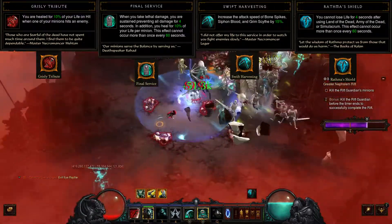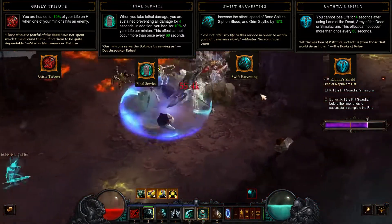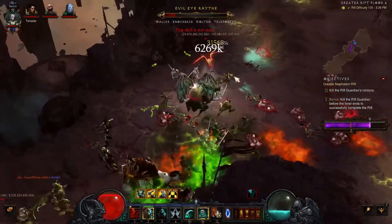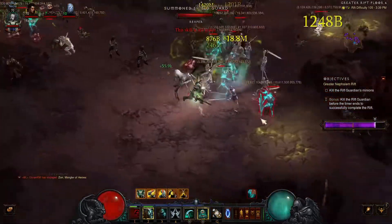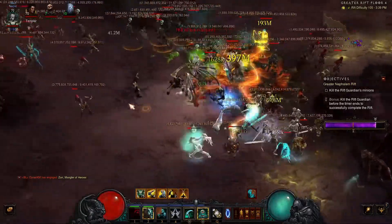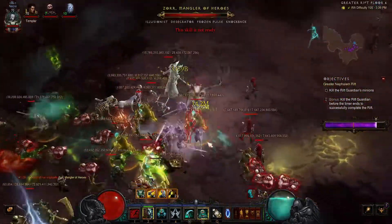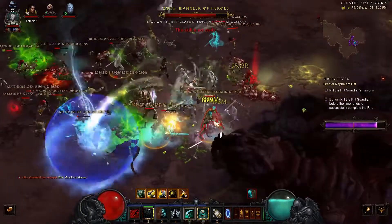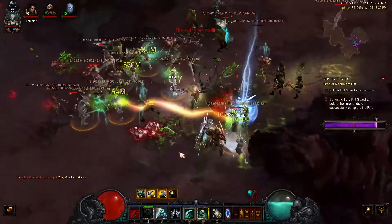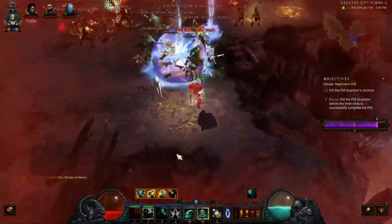The second passive is Final Service — whenever you take lethal damage you will not be able to take damage for 4 seconds and you will be healed for a percent of your life. Another passive is Swift Harvesting, which increases attack speed for Grim Scythe, so faster attacks give you a faster chance to curse the enemy. The last passive is Rathma's Shield — you lose life for 4 seconds after you use Army of the Dead.